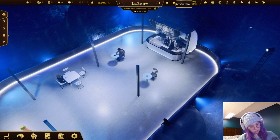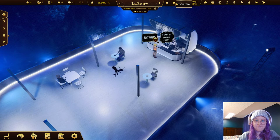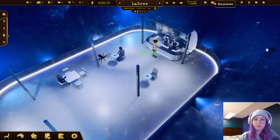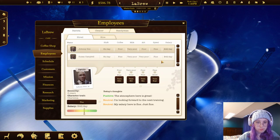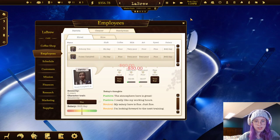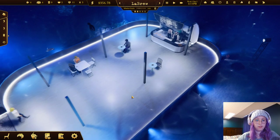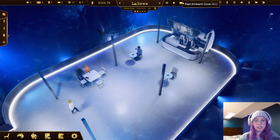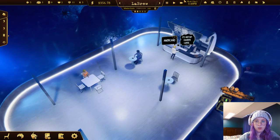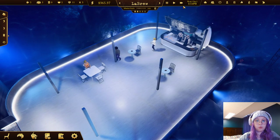The barista doesn't know anything about milk, so now that we can train them we should do that. Poor is one thing but very poor is not acceptable - not in this coffee shop. We also need to keep the place clean. Our blueberries and whipped cream have arrived - now we can put the Senior Whip on the menu!